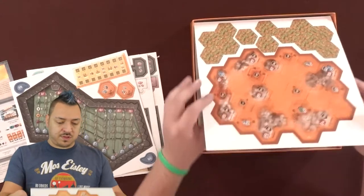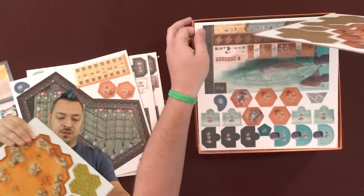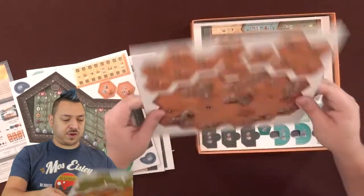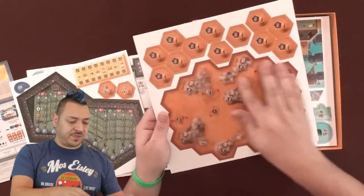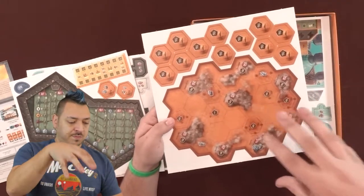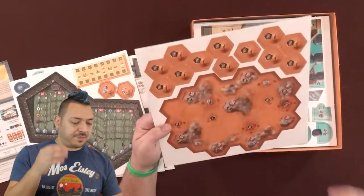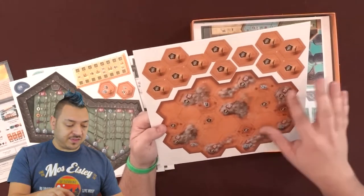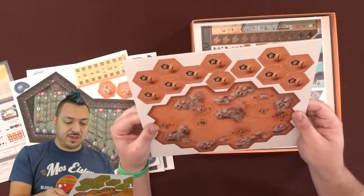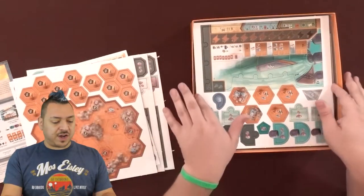We've got some map boards — two-sided, and they look different. This might be like a view from above, being in the clouds or in the sky. You can see really tiny towns below, but you may not interact with them.